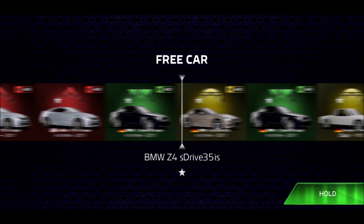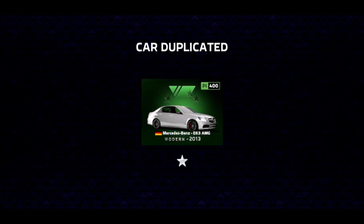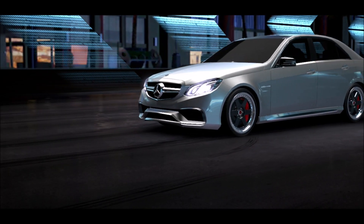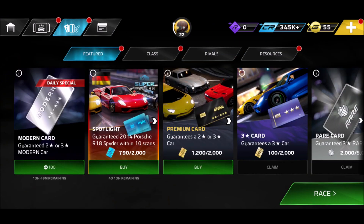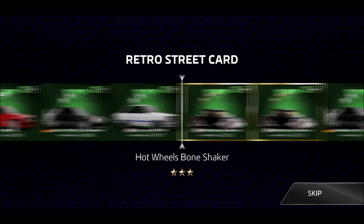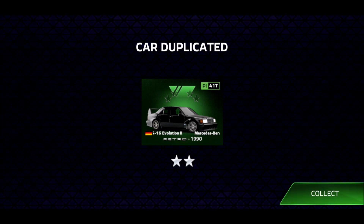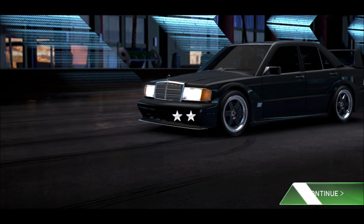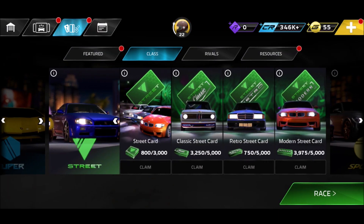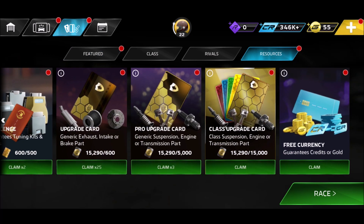Speaking of cars, we've got some free cars here — let's do that, and then check out some resources. What are we getting? Staying in Germany — we have another E63 AMG. And now we actually have a chance for the Bone Shaker finally! Or again Germany — man, this is hilarious, Jessica was just speaking about that. Got some more retro chips there — class featured, spotlight, spotlight, spotlight.